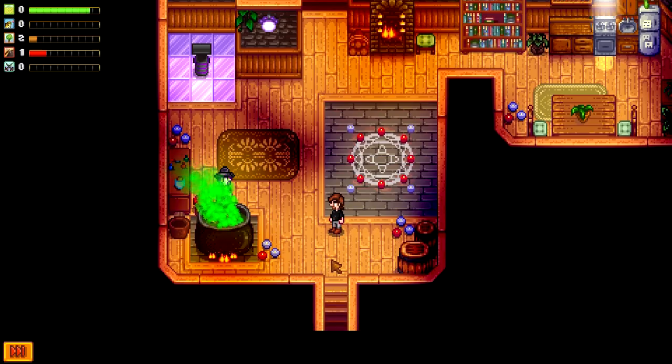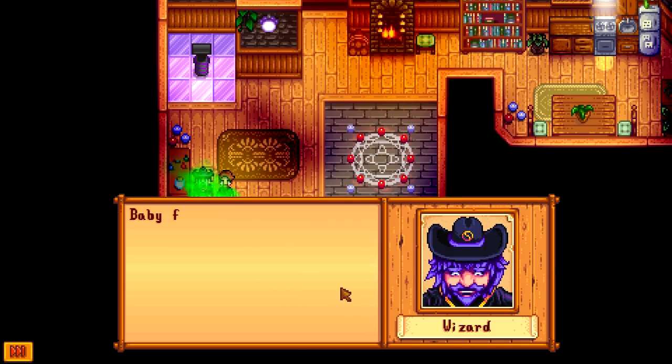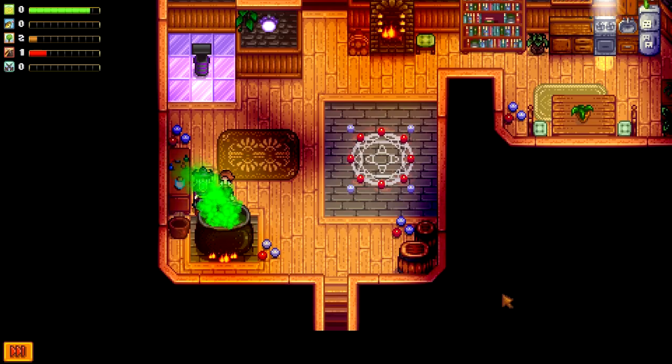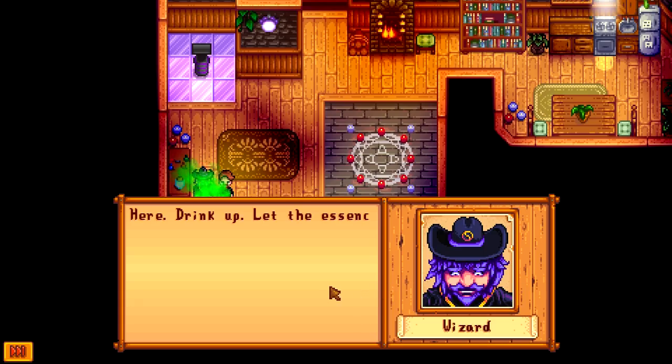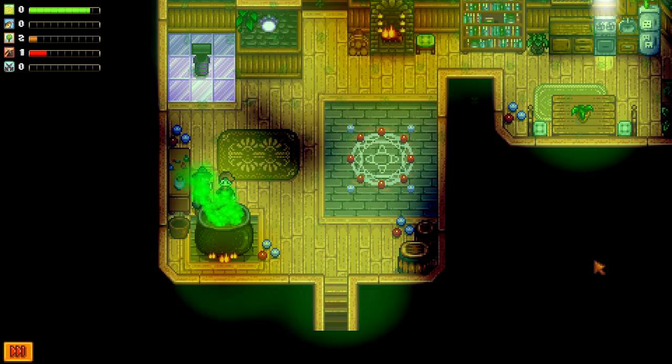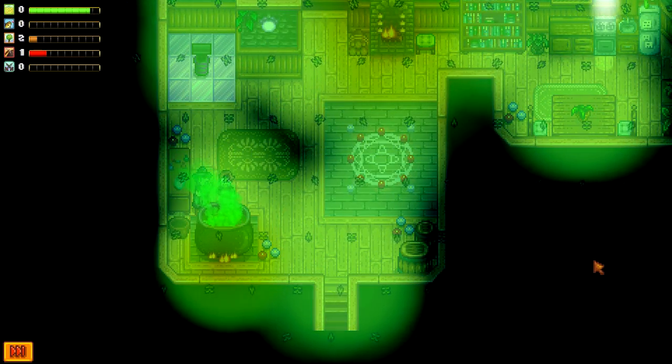My cauldron is bubbling with ingredients from the forest — baby fern, moss grub, caramel top toadstool. Can you smell it? Here, drink up. Let the essence of the forest permeate your body. Is that a good idea though, wizard? Well, I've drank it — so that's that. And I've gone green, fantastic! Everything's gone green. What the heck is this? There's a tree. There's two trees. What the? I didn't remember this happening last time. There's four trees, five trees, six trees, seven trees.